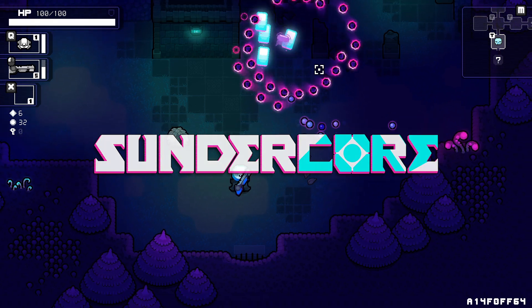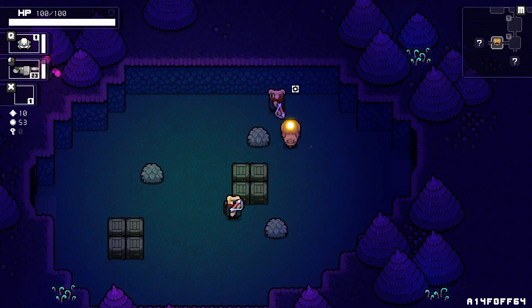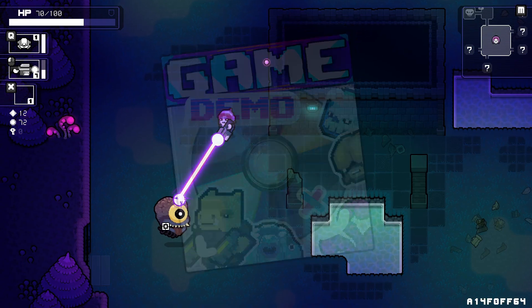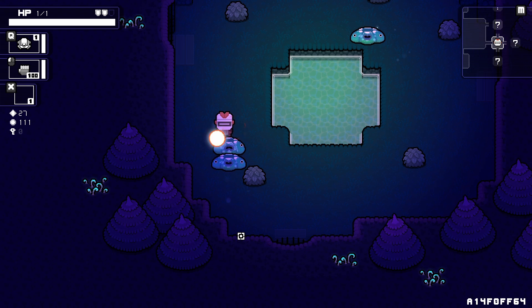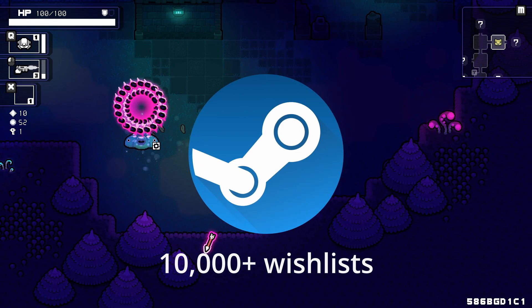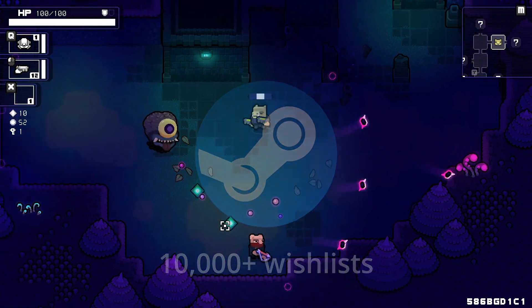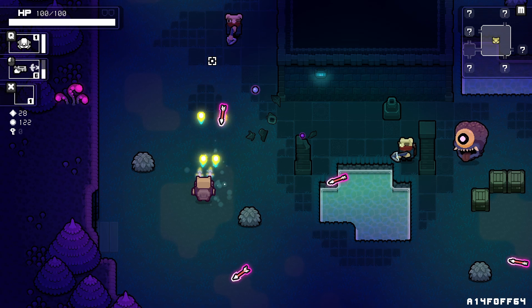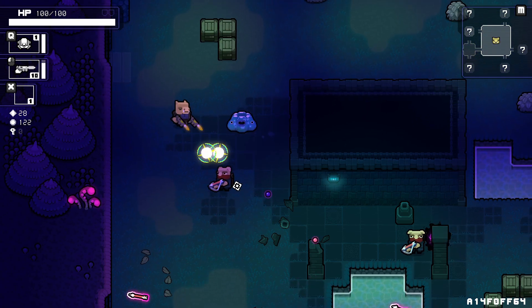I'm building an action roguelike called Sundercore. Recently I decided I need to put all my development focus into making a playable demo — first to get the game in the hands of the public for some valuable feedback, and second to have something substantial to put up on a Steam page. Apparently you need around 10,000 wishlists to have the smallest chance of success when you launch, and it's a good idea to start accumulating wishlists even a year or two from release. We got a lot of work to do to get this demo ready, so strap in and enjoy the show.